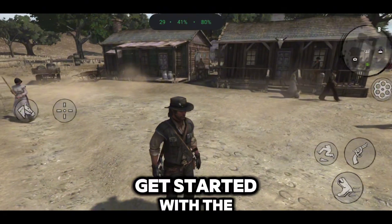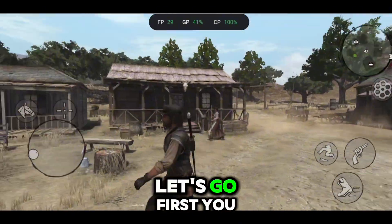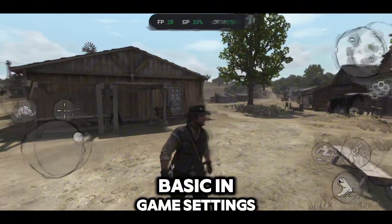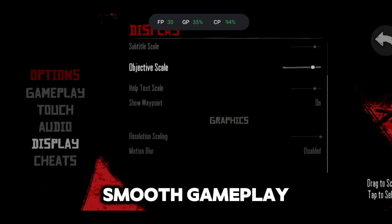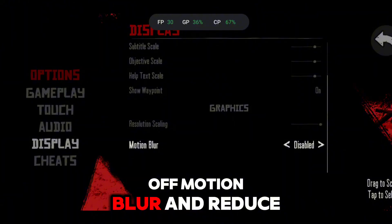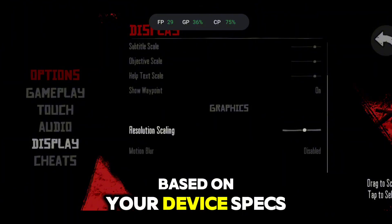Hey folks, let's not waste any time and get started with the lag fix. First, you need to adjust the basic in-game settings. They haven't provided many options, but if you want smooth gameplay, you need to turn off motion blur and reduce your resolution based on your device specs.